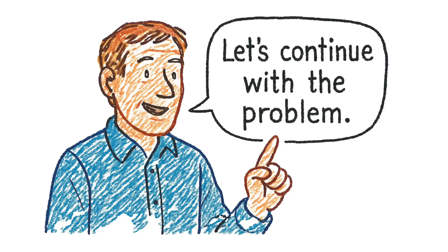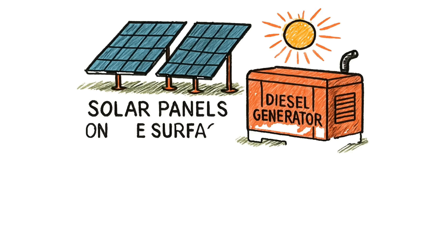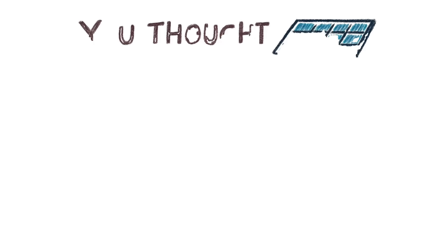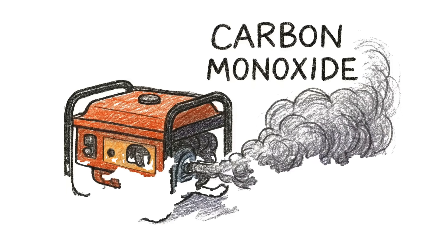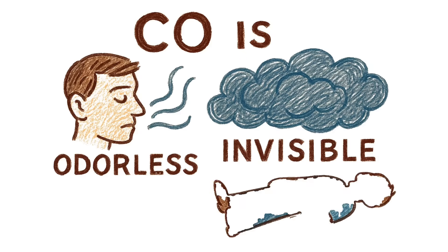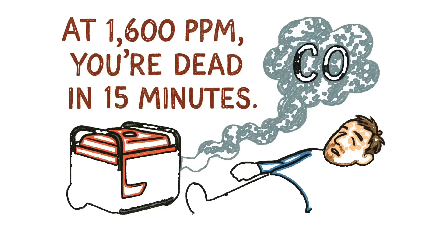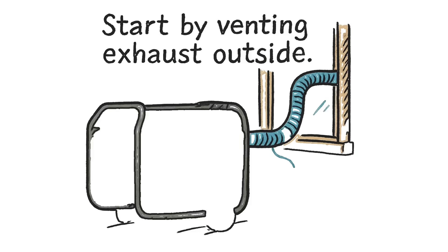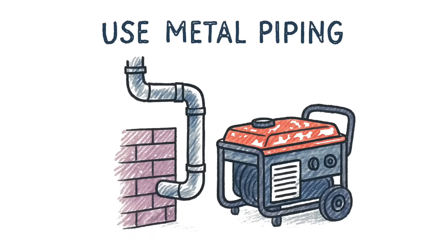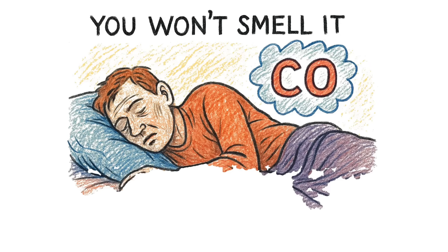Generators kill you faster than raiders. You've got a diesel generator, solar panels on the surface, battery banks in the basement. You thought power was a technical problem with a technical solution. It is — until the generator produces carbon monoxide. CO is odorless, invisible, lethal. At 400 ppm, you're unconscious in two hours. At 1,600 ppm, you're dead in 15 minutes. Running a generator in an enclosed space without perfect ventilation is suicide with a runtime estimate. Start by venting exhaust outside. Use metal piping. Seal every joint. One leak and CO floods your bunker. You won't smell it. You'll just get tired. You'll lie down. You'll die.